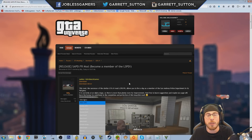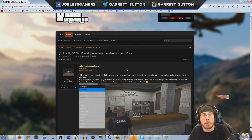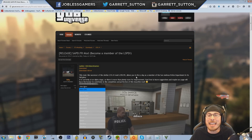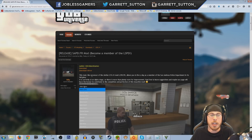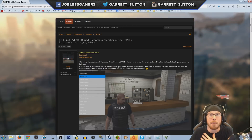The first thing I'm going to do is go to GTAUniverse.com. Once you get there you will see this thread, which will be down in the description if you want to download it. This mod is the successor of the similar GTA 4 mod. LSPDFR allows you to live a day as a member of the San Andreas Police Department in its full glory. It is in its alpha stage, so there's plenty of room for improvement. So thank you to Billy on the GTA Universe forums — basically what it allows you to do is play as a police officer.